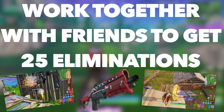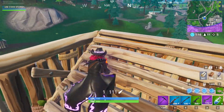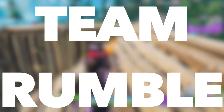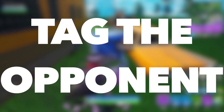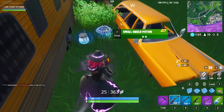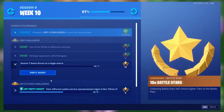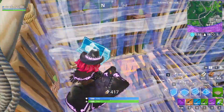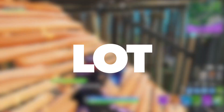The first challenge requires you to work together with friends to get 25 eliminations, and you'll be rewarded 2500 XP. Head into a game of Team Rumble with your friends, as it is a lot easier to get eliminations there. Stick close to your friends when trying to kill opponents — as long as both of you tag the opponent at least once before the kill, it should count. Make sure you have Party Assist on for this challenge so you both get credit for the elimination.